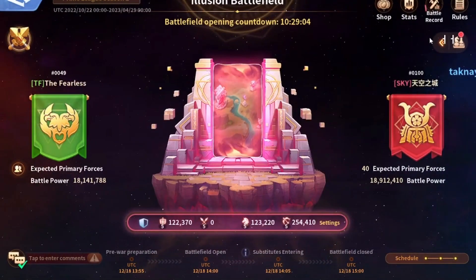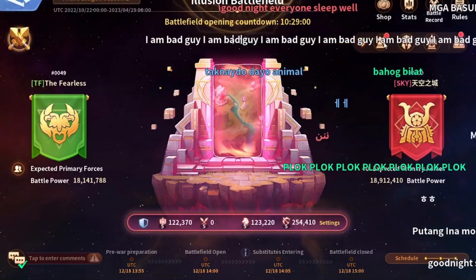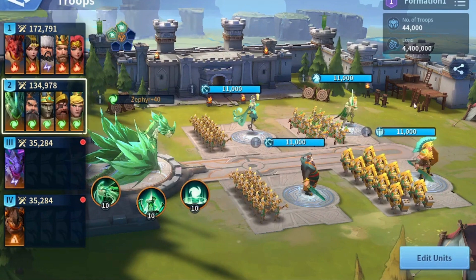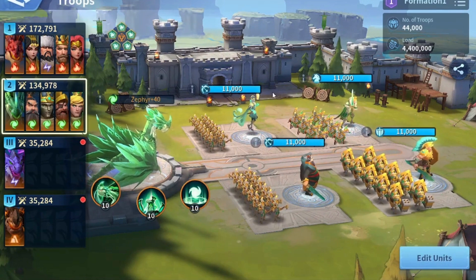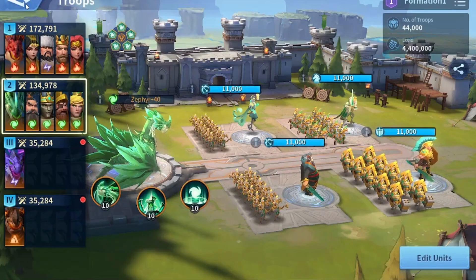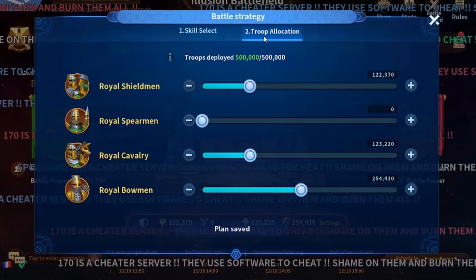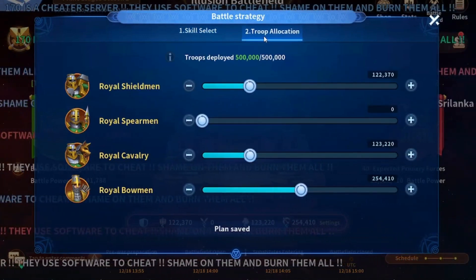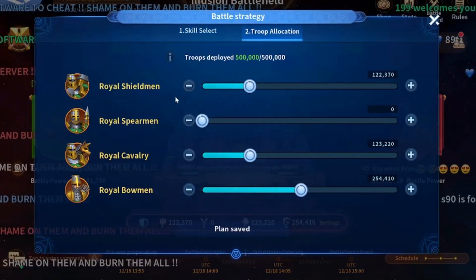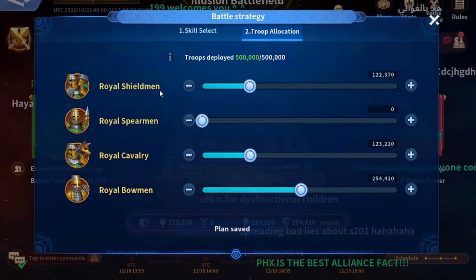For myself, I make sure I'm using two types of troops in the front line. In my case I'm using only cavalry and shieldmen, which is Hippolyta and William. Same for my wine march — cavalry and shieldmen — and same for my other marches as well, because it makes it less complicated to select the troops I want.